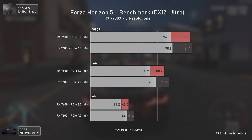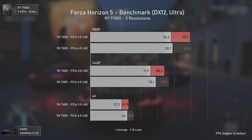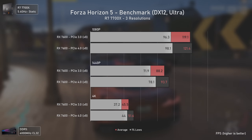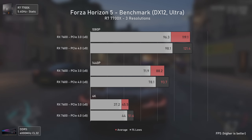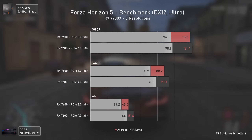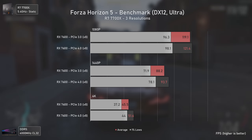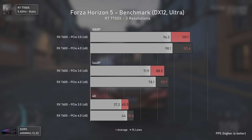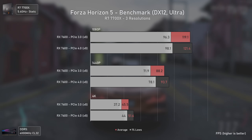Forza Horizon 5 was the only game that presented a notable performance difference in the previous two RDNA 2 GPUs I tested, the RX 6600 XT and the RX 6500 XT. But with RDNA 3, the difference is very small when comparing PCI Express 3 to PCI Express 4, with it being really noticeable only at 4K, where you get a decrease from 55 to 45 FPS when using PCI Express 3.